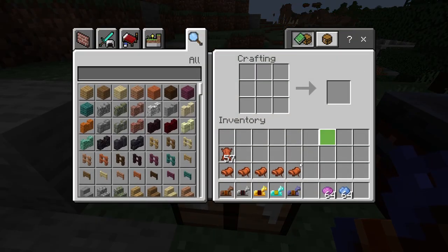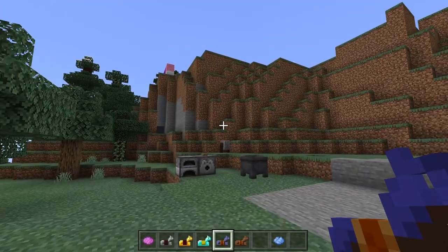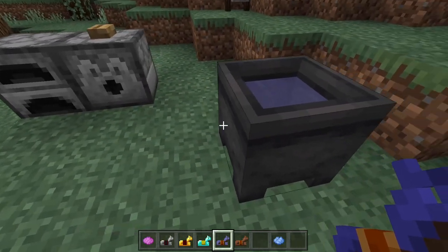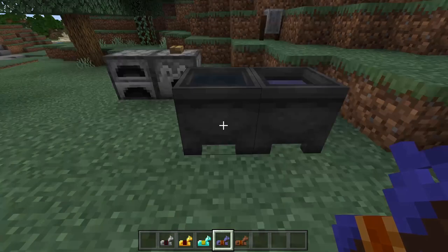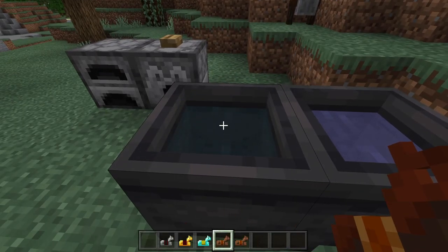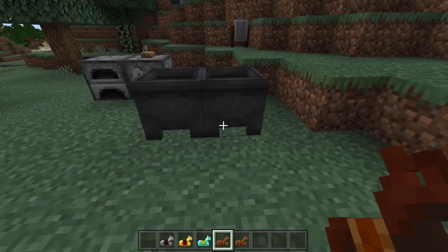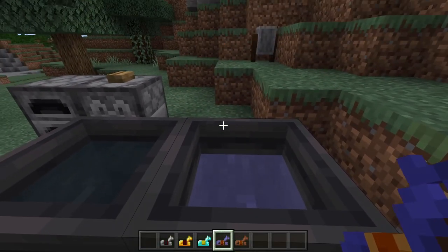In Bedrock Edition you can't do the same thing — I'm just trying and nothing. But you can actually clean out the dye, but we need fresh water. So here's the water, just dip it in, right click, and there it is. The dye is off. And you can put the dye back on if you want.